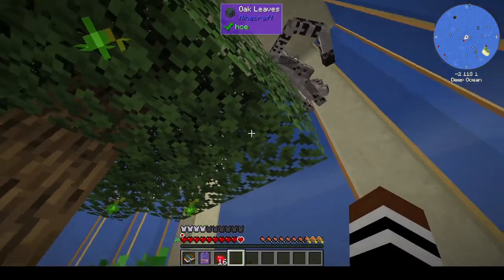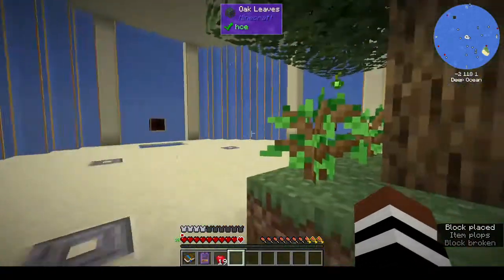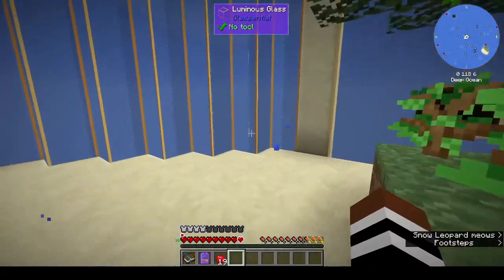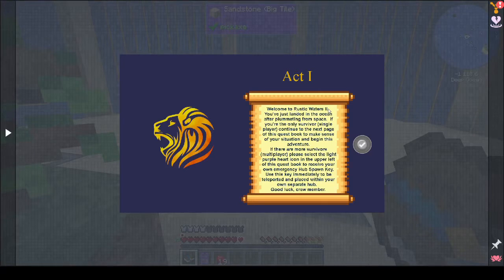Do you want to get off the tree, snow leopard? The fact it hasn't attacked us I guess is a good thing. Let's open the quest book. Welcome to Rustic Waters 2 - you've just landed in the ocean after plummeting from space. If you're the only survivor in single player, continue to the next page of this quest book to make sense of your situation and begin this adventure. If there are more survivors in multiplayer, please select the light purple heart icon on the upper left to receive your own emergency hub spawn key. Good luck crew member - okay, well it's just me, so next page.